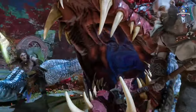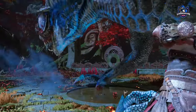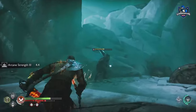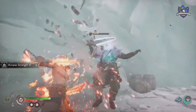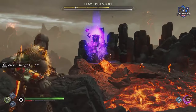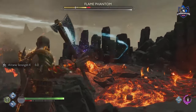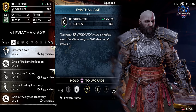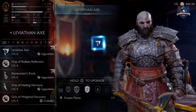Defeat the Nidhogg in Vanaheim during the main path quest and you'll get a frozen flame along with an amulet of Eastergill at the end. Next, kill the Hell Traveler in Helheim — you will come across him as well. Lastly, you can kill the Flame Phantom in Muspelheim, another main path quest, and he will drop another frozen flame when you defeat him. So that's how you get the first 5 frozen flames to upgrade your Leviathan Axe to level 6.